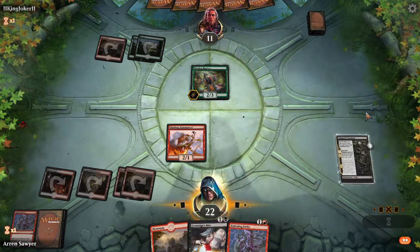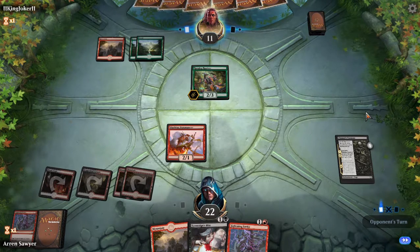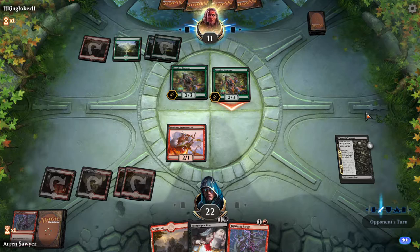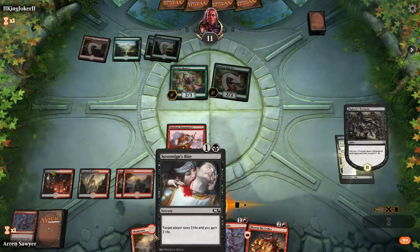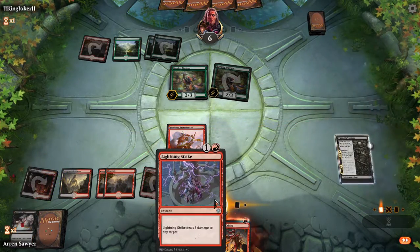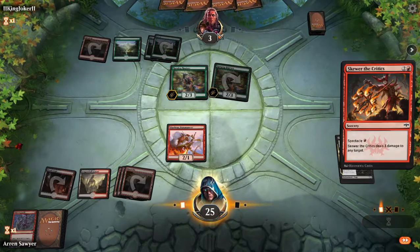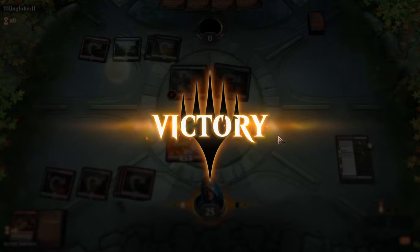I've never attacked with Chandra's Torment — the horror from it — that turn. I can do eight damage, and he's at eleven. No reason to give him more land. There we go — I win. That's nine damage in my hand. Three wins, no losses.